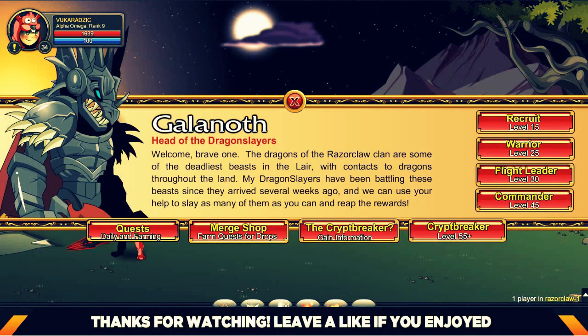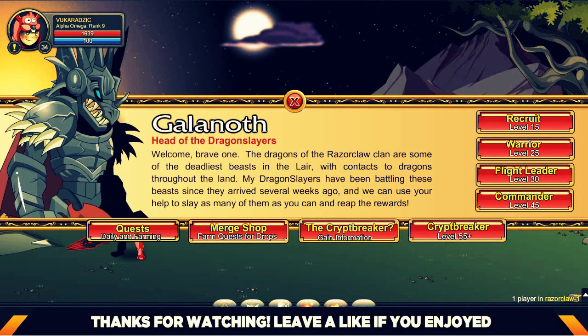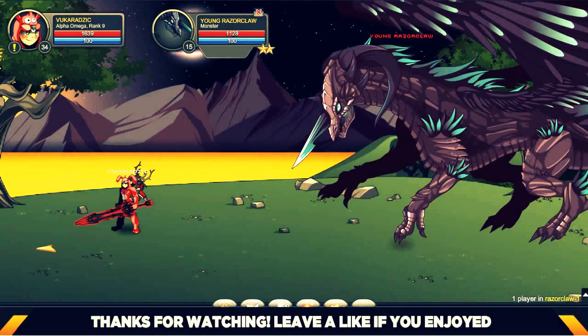Click on his quests and accept his last two quests. The first one is member so you can't get it, and the last one is daily, which means you can only do it once. Accept both of those quests and click on recruit level 15.